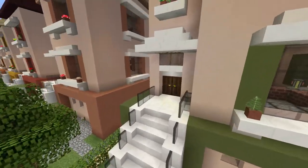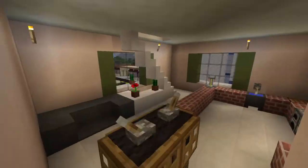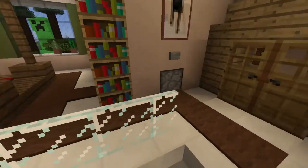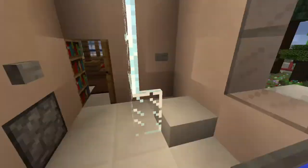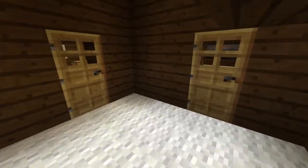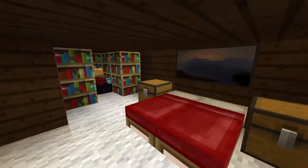I'll go in and show you around. It's just a really small house, pretty cool. And then there's also an attic with a bedroom, and another bedroom.